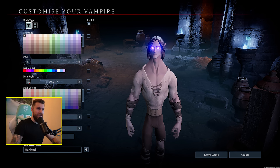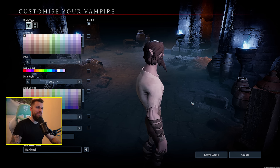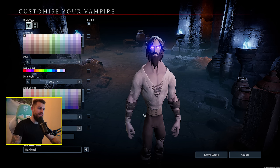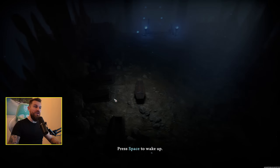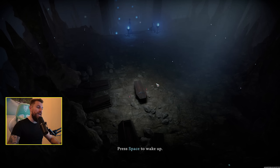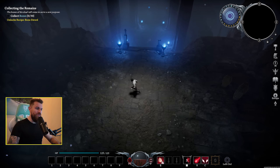A few different hair options — yes, I want my vampire to have a big beard. Accessories — you can have different glasses or big ears. Character name: Peon. And we're straight into the game. This is one of those isometric games where you can actually move the camera. Spacebar kind of blinked me forward.